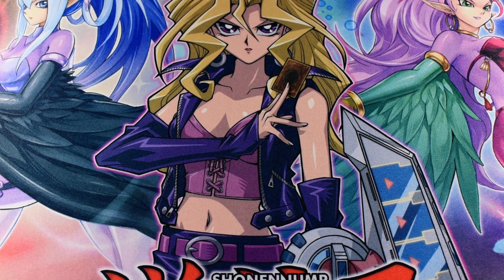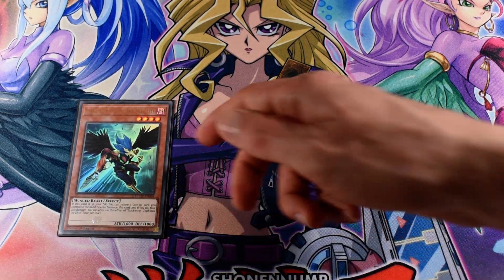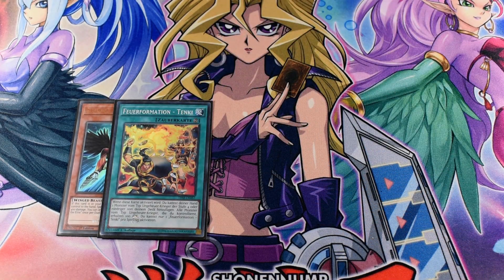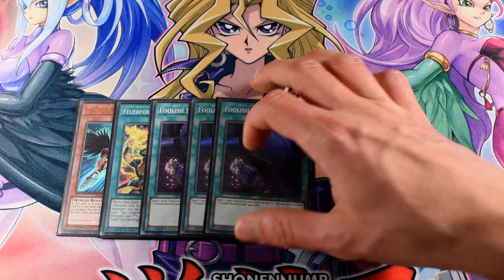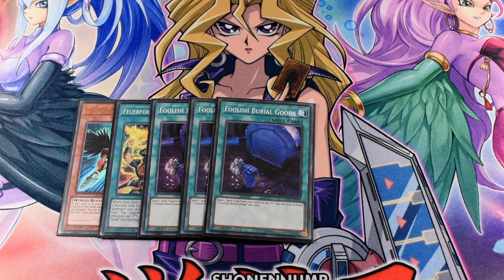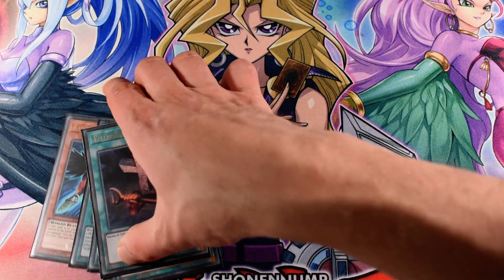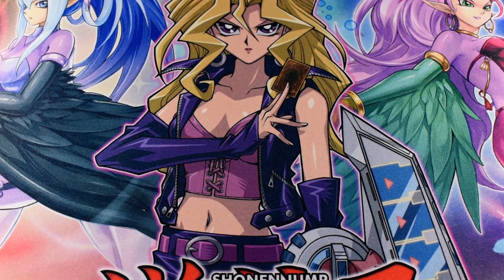The last main deck cards are 1 Zephyros, 1 Tanky, 3 Foolish Boreal Golds, 2 Sand of the Lunar Light, Perfume and Serenade Dance, and 1 Foolish Boreal. And that's it for the main deck.